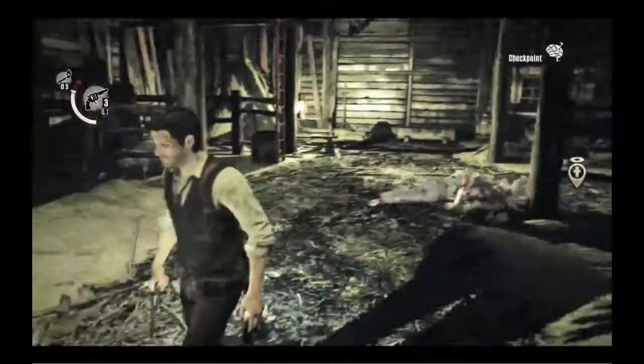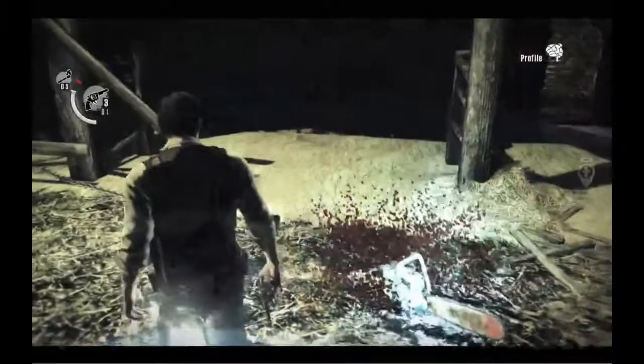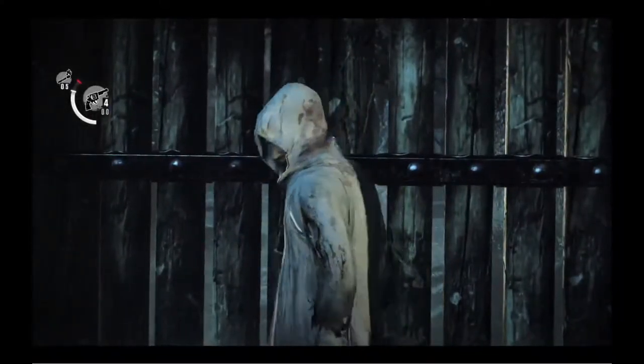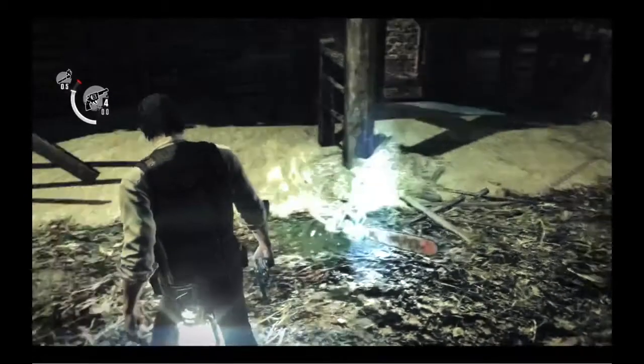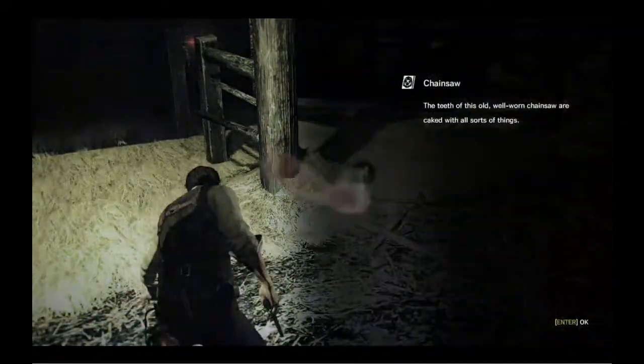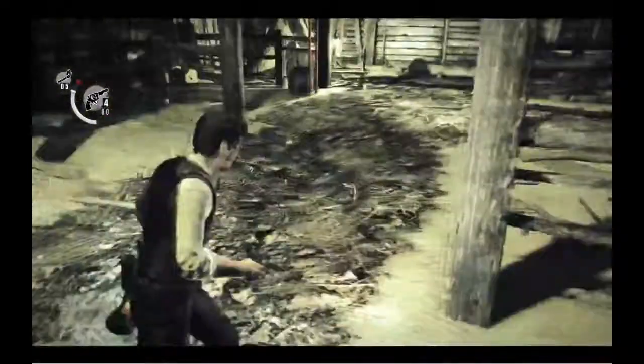The Sadist drops about 5000 gel — and the chainsaw. Five thousand gel is no joke, especially at the beginning of the game. So this is me running around getting all of my ammo. It is important to get every gel. Just throw bottles at a safe distance at all of the traps.